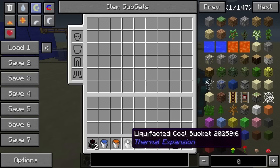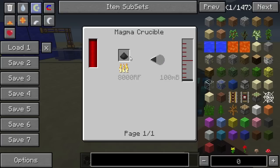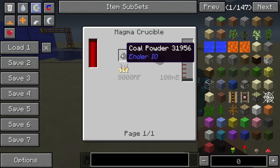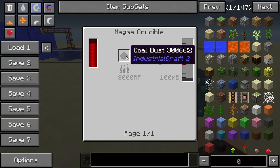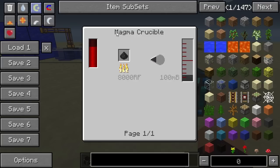The recipe for liquefacted coal is basically having some pulverized coal — coal dust, or any form of coal turned into a pile of dust — and you place that in a magma crucible, which will produce liquefacted coal for you.